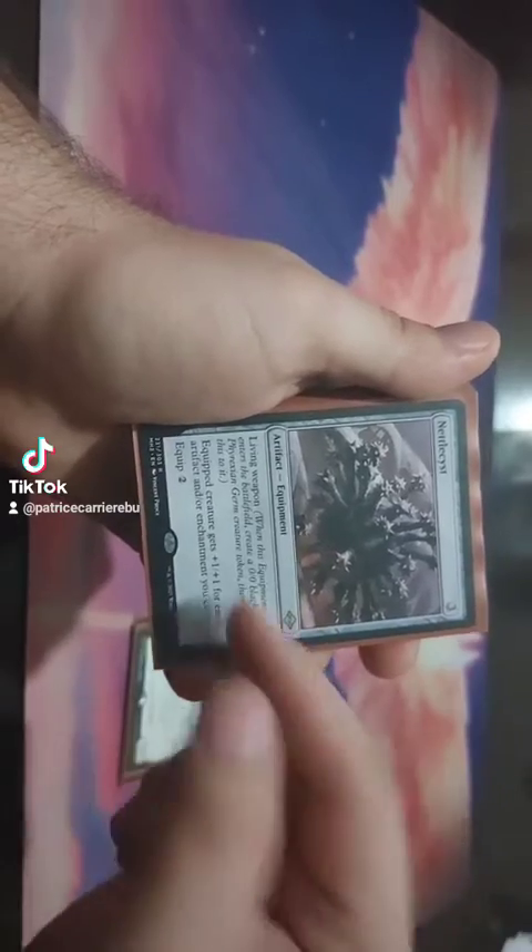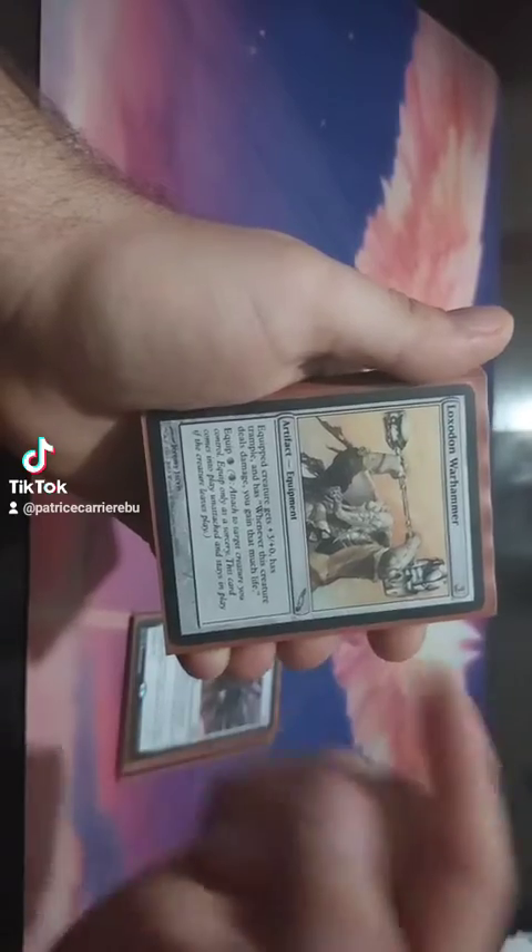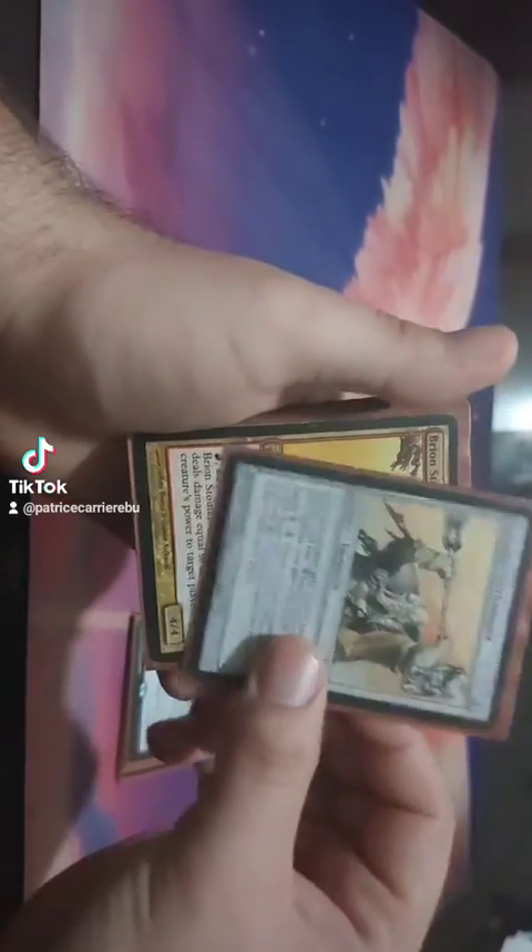Nettlecyst is just a living weapon that gives a quick creature plus one, plus one for each artifact and enchantment. Lockstone Warhammer gives Lifelink, plus 3/0 and Trample.